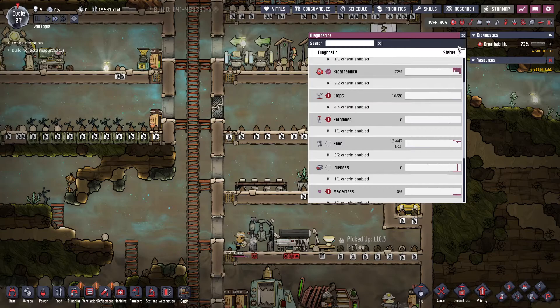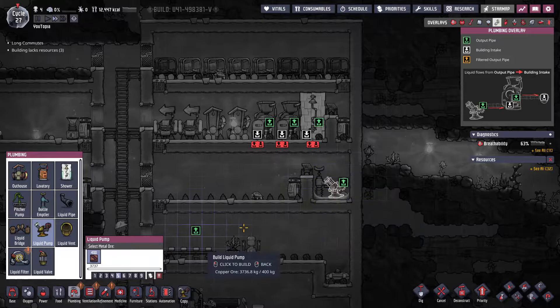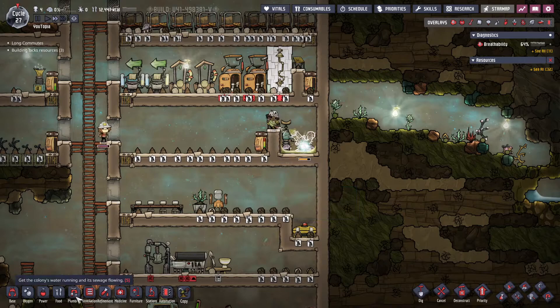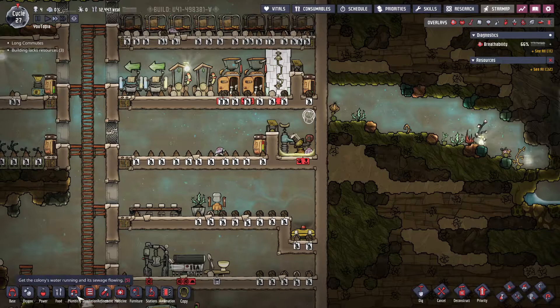Another thing we can build while we wait is a liquid pump right here. There we go - liquid pump right there. We're going to be using this liquid to start priming our system. I'll also want one of these - I'll explain all of that in a bit, but we want to get them started at the very least.